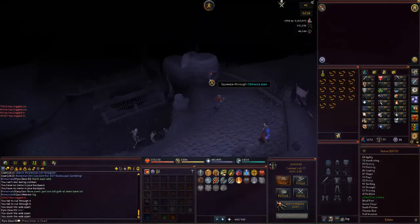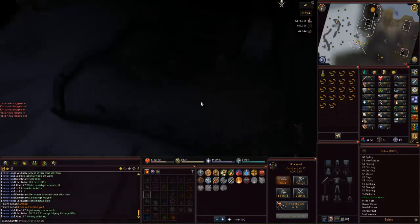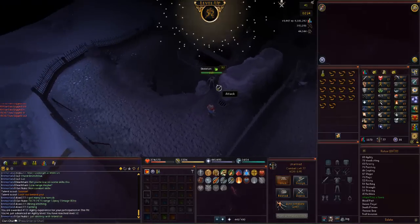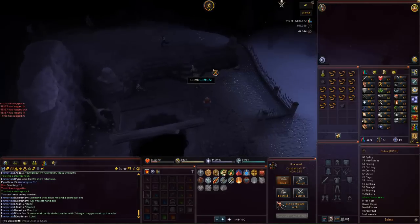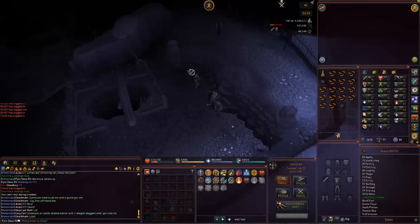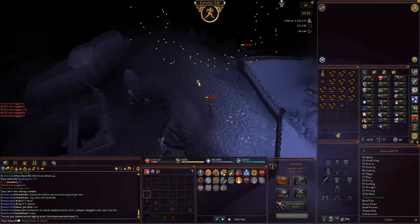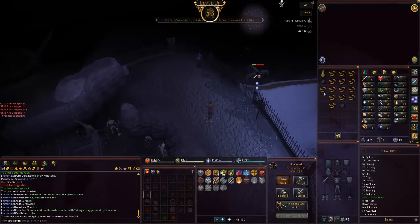Let's go ahead and get 53 agility. That one where you put the puzzle pieces in is actually pretty easy — 9.4k! That's 52, and not very much until 53 now — this is going to be really easy. That didn't take too long at all. And there is 53 agility, so now we can boost up to 56 for Regicide.